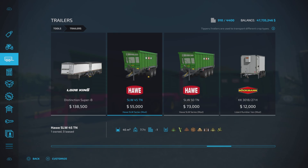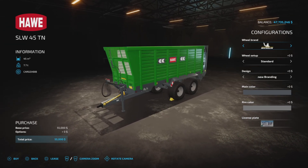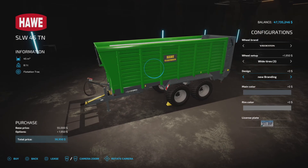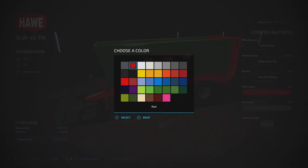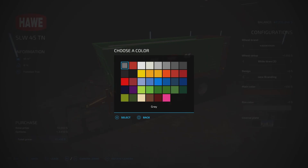We have the 45 TN and the 50 TN. There are a few differences, so we'll look at both. The 45 TN has a 45,000-liter capacity. Wheel brand options include Michelin, Trelleborg, Vertistein, and BKT, with a couple of options in Michelin and a few in Vertistein. The biggest tires run about 15,190. We have old and new branding, a main color with a couple of standard HAW colors plus any custom color, and a rim color option.